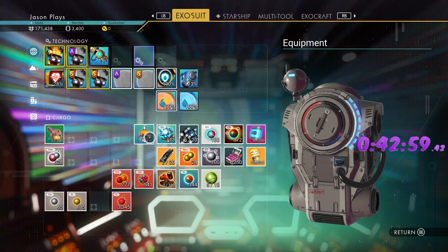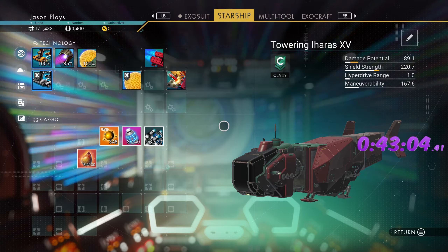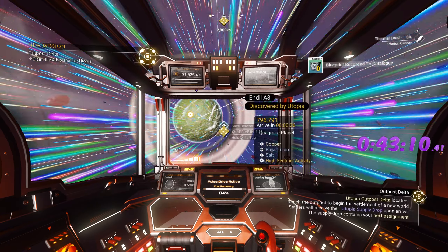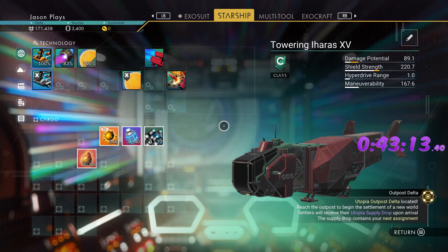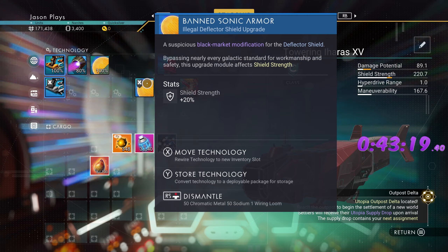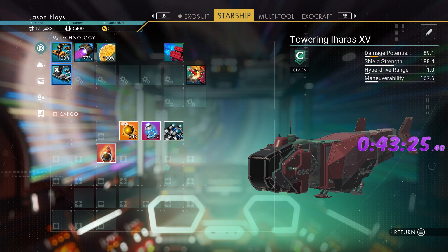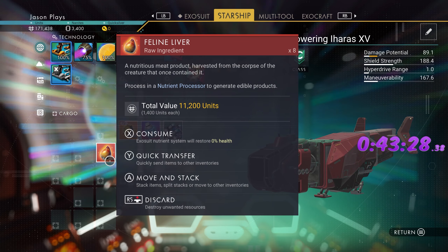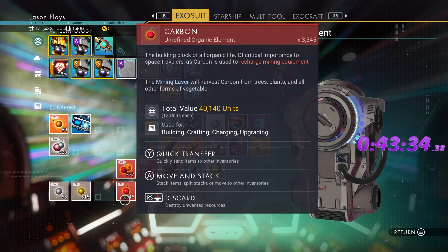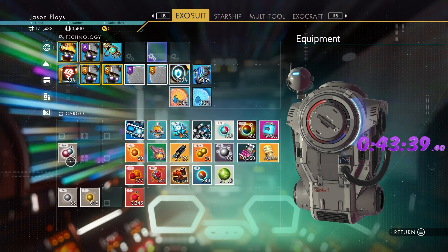We have sweet cocoa and star bramble. Nutrient processor is there. I'm getting a little nervous about why that milestone hasn't triggered. The next step will give us chromatic metal — we're going to destroy this to get chromatic metal out. We'll keep things in our exosuit. One note: if you eat food while you're in your ship, there's a weird bug where it refills your ship health — interesting but not that helpful.